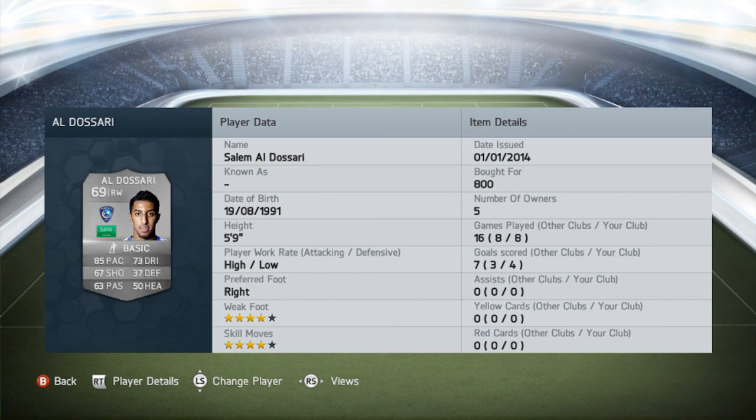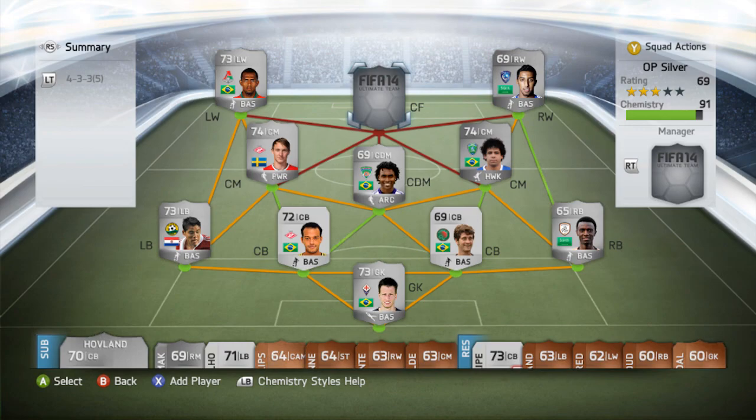Now my right winger, and in my opinion he's a very underrated player in this game. His name is Salem Aldo Sari. I paid 800 coins for him and he's got 4-star weak foot and 4-star skill moves. A high/low work rate means he's always pushing forward and waiting for the ball in good positions. Very good pace, good dribbling, and a very solid shot on him. I really enjoyed playing with this guy — he's very underrated in my opinion.